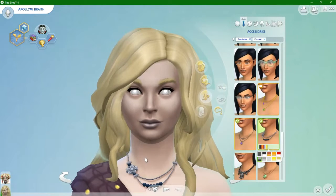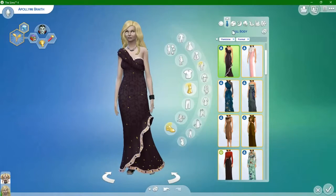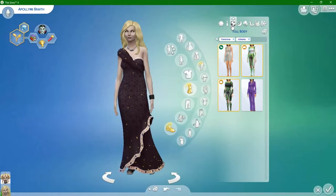This is her formal wear. This is her everyday wear, so she has that done. Now they have athletic. So what are we going to have for athletic? What is it going to show up as?